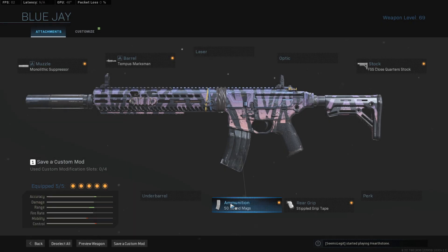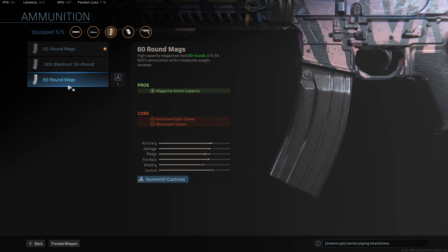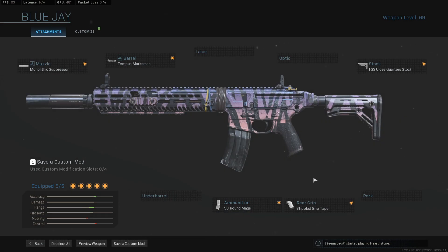And lastly, we want the 50 round mags. We're skipping the 0.300 Blackout 30 round mags — they don't really do too much for us — and the 60 round mags are a little cumbersome in terms of weight and aim down sight speed. So 50 rounds is a good combination: more ammo to fire given our high fire rate, while only slightly reducing aim down sight speed and movement speed. With our other aim down sight speed attachments, we can really make up for it.